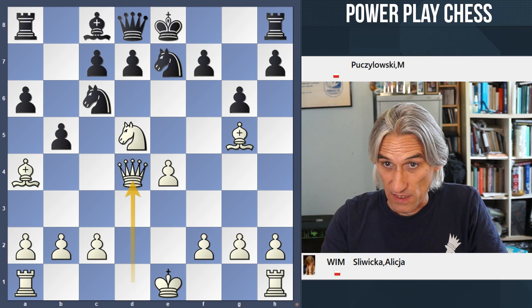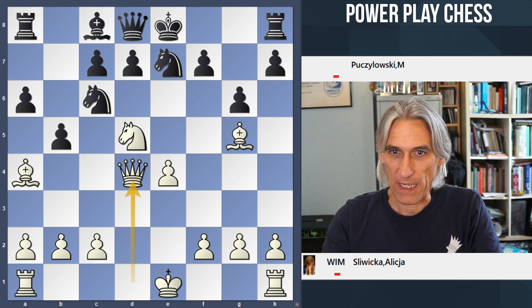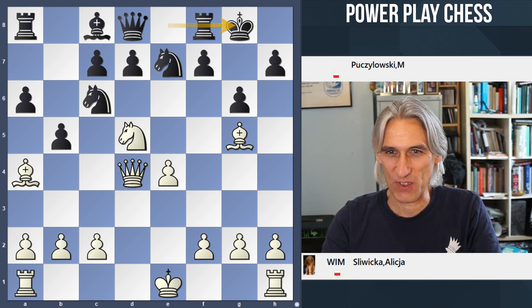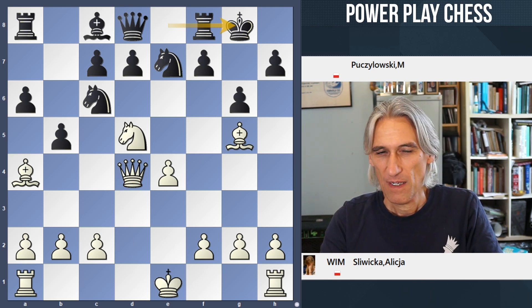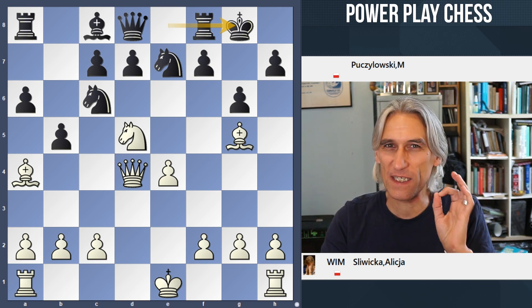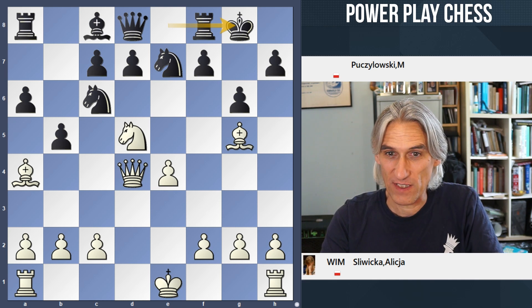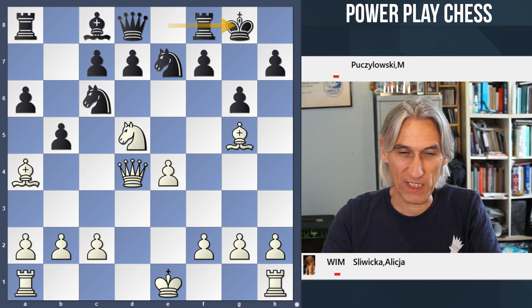But in this game the Queen wasn't taken and Black castled. Now there are several ways to win this position, but what is the quickest way for white to win? And Slivitska found this in the game — a really sharp finish.